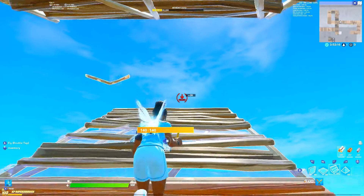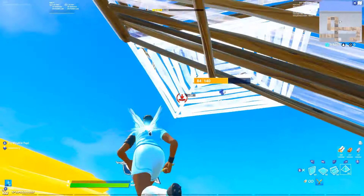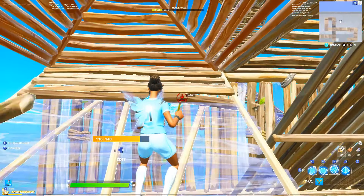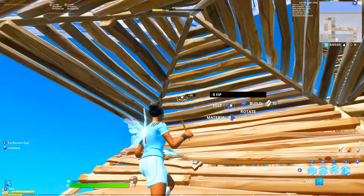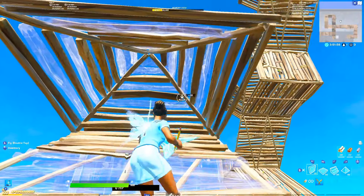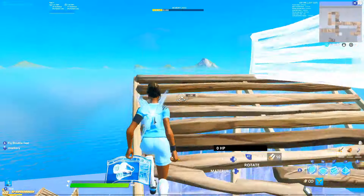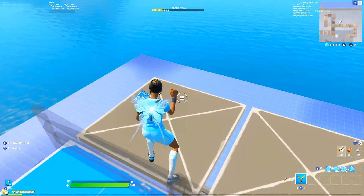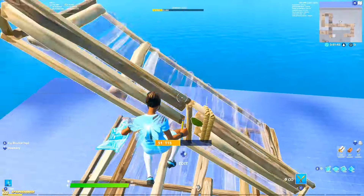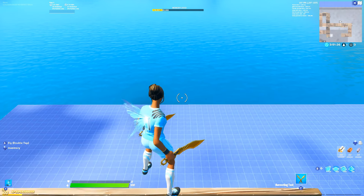This next high ground retake: from the scissor ramp formation, place a pyramid at the end and edit it. Place two more pyramids coming out, wrap a wall around to support it, then edit it. If it breaks, you'll be up — place another stair and pyramid, then a floor and pyramid, edit those two. Jump out to the side placing a floor and stair, edit it, and do a couple of 90s to get out. I have a high ground retake video linked in the description — go watch and practice those.